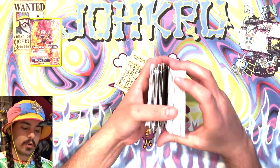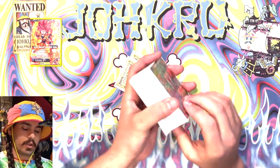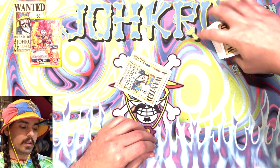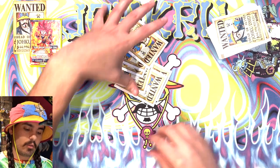Your mulligan happens before you set your life and after you draw your first hand. You send whatever number you want back to your deck, reshuffle your deck, and present it to your opponent to cut. After they cut, you draw your hand back to six. So in this instance, I would draw four because I sent four back.